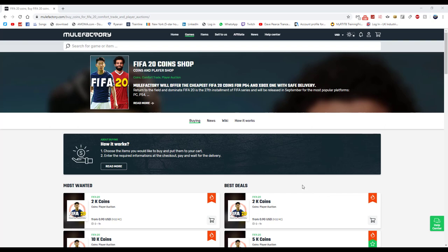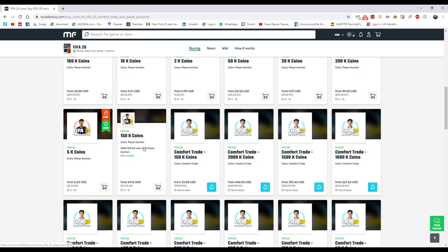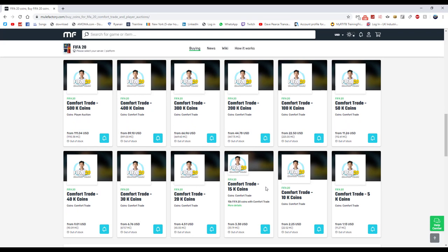For any cheap FIFA points, coins, or anything like that, go and check out MuleFactory.com — the link is down below in the description. Use code 'owingfifa' at checkout. They sell loads of different coins ranging from about 2k if you need a few little coins to start trading, or bigger amounts like 150k. Prices are quite high right now due to FIFA just coming out, but check them out and use the code for a discount.